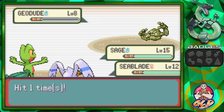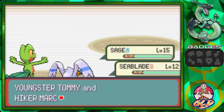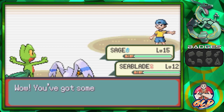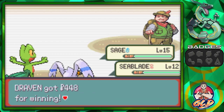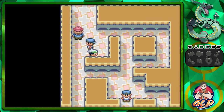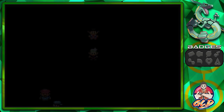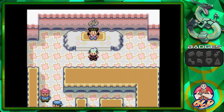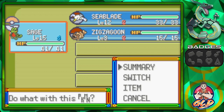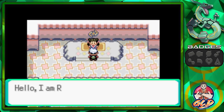Seablade grows to level 12 and doesn't learn a new move. After defeating all the Geodudes, an NPC says 'You've got some potential — our challenger is one feisty one.' Now we're in front of Roxanne. Let's start off with Seablade and save Sage for later.